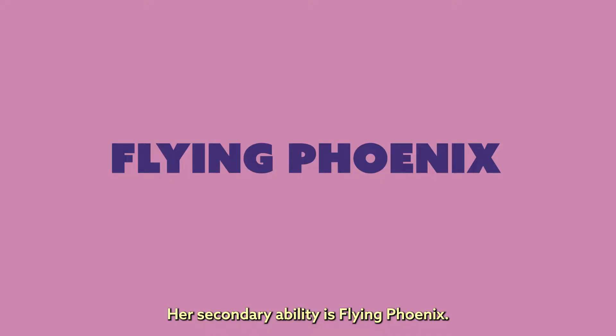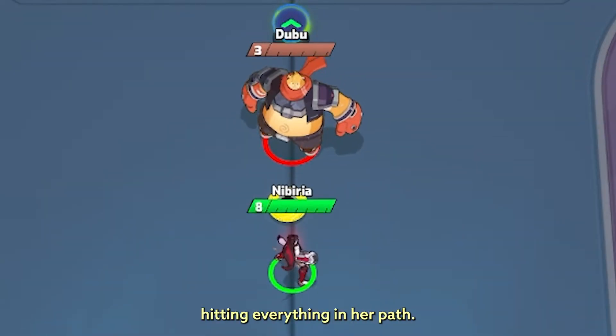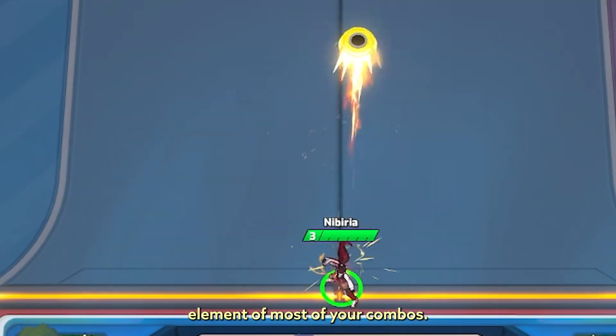Her secondary ability is Flying Phoenix. Juliet dashes in a direction, hitting everything in her path. As her only way to close distance, this is a key element for most of your combos.